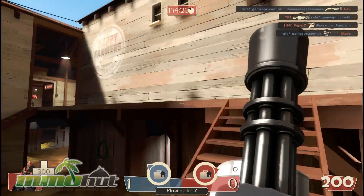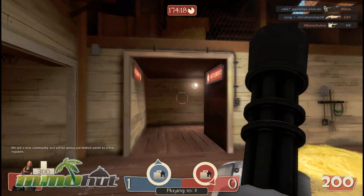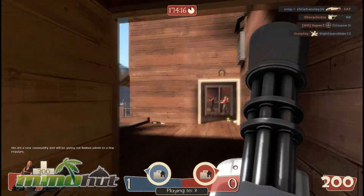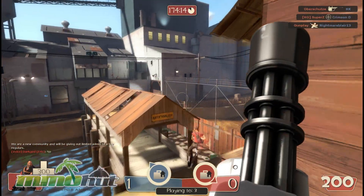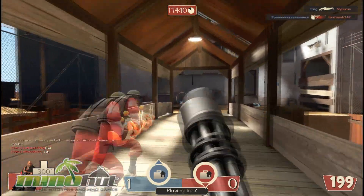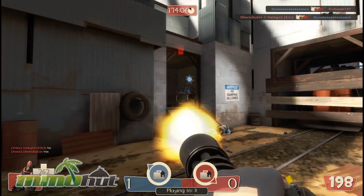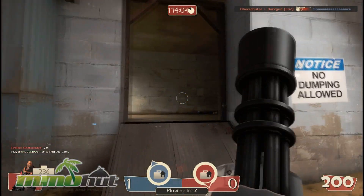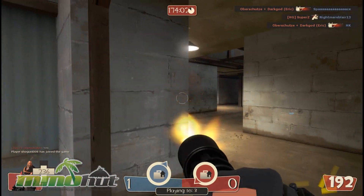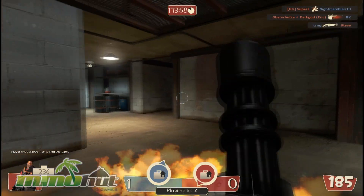We're going to go right up over here and walk really, really slowly. As a Heavy, your job is to kind of just run in there, tank, and do as much damage as possible. Even though it's a Capture the Flag style game, it seems like only the Scout can really take the flag and get away with it, because every other class in the game is really slow compared to the Scout. The Scout is really fast to move and definitely the only class that can really capture the flag and escape with it. If you want to be the one trying to capture the enemy flags, you do want to play as a Scout.